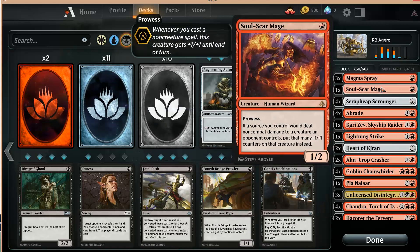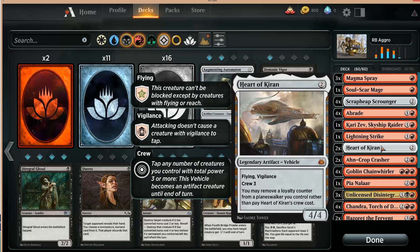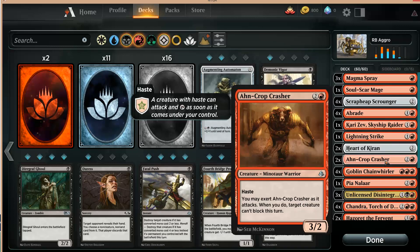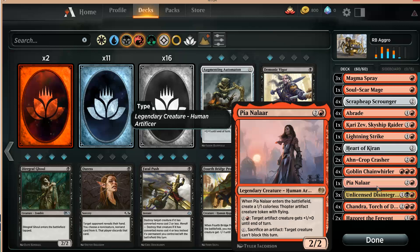Some people play more than one Soulscar Mage. I am playing just one here — also Rare, so hard to get. Double Heart of Kiran. The three-drops then: two Ahn-Crop Crashers. I think that's exactly the right amount. Four Chain Whirlers — very much the right amount. Chain Whirler is God, he's so good. PNLR — one of her. That feels good.